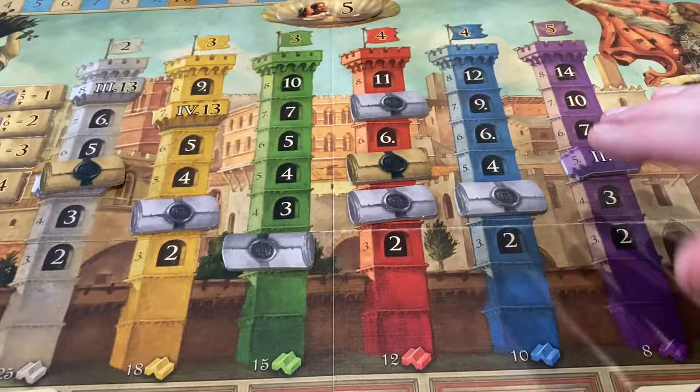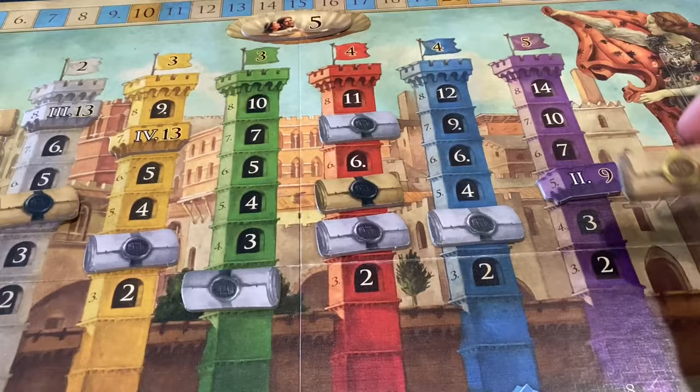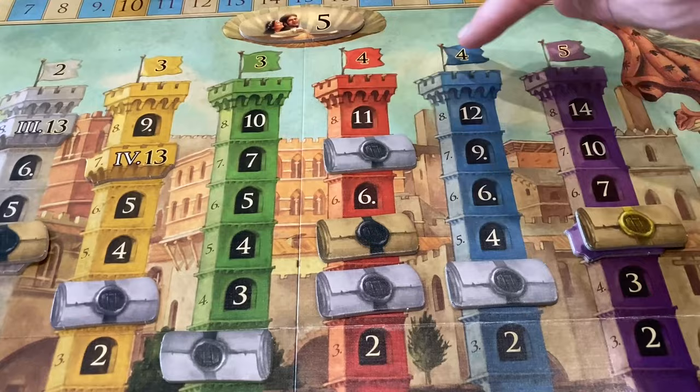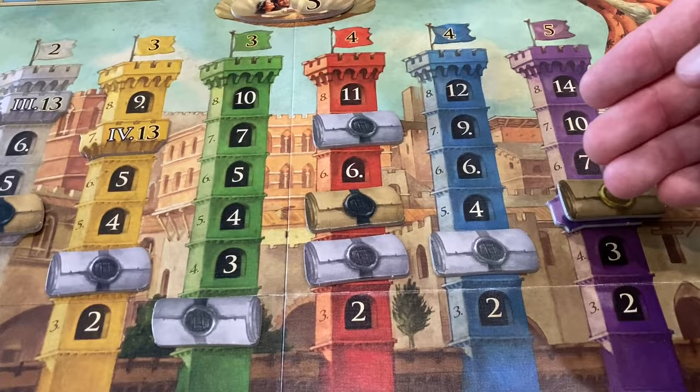Once a balcony is claimed, the next numbered balcony unlocks for anyone to go for. Finally, we see these flags at the tops of the towers. The flags are end-game points for the player with the most seals in that tower. You put your seals out every time you cash in a tower for points, so at the end of the game whoever has the majority of seals in a tower gets the bonus points shown on the flag.